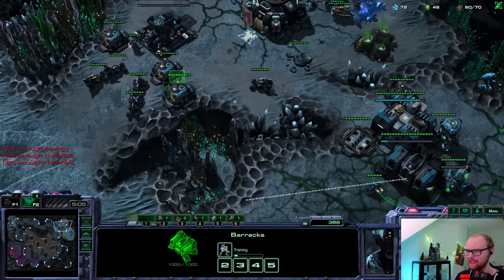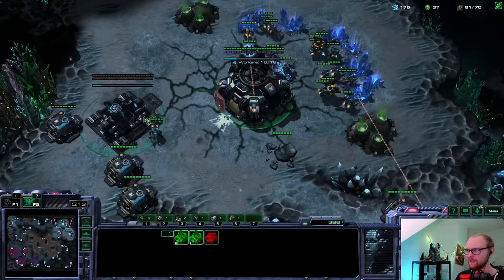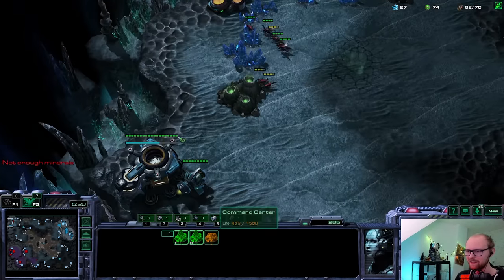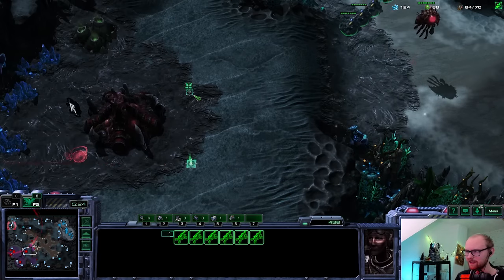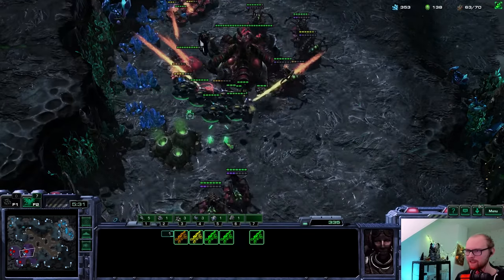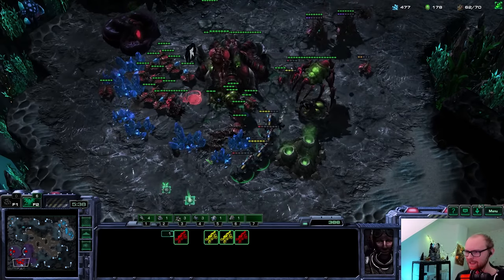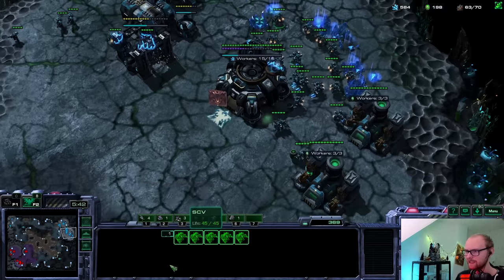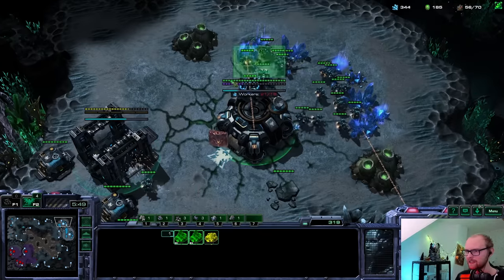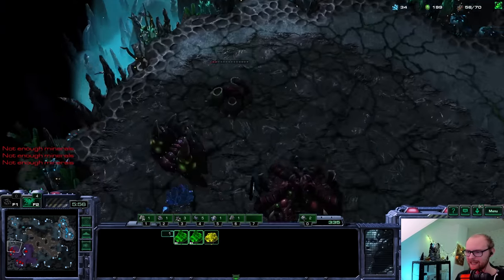Let's get a third CC. I'm going to be playing bio behind it because playing mech from this proxy opener is probably a little bit crazy - I don't even have the gas required. He found my starport - he's going to kill the tech lab which I honestly don't care about that much. His lings are out of position so I can do even more damage. I killed like six more drones there already which is really nice. I'm going to put my starport somewhere else to hide it and get my double ebay.